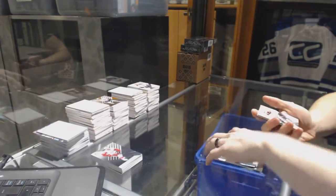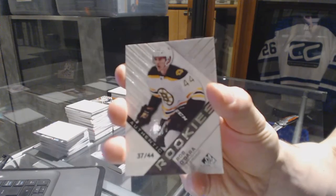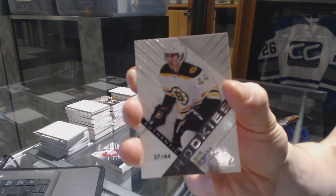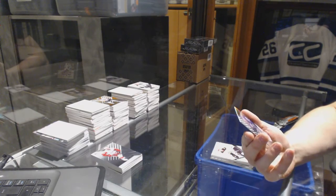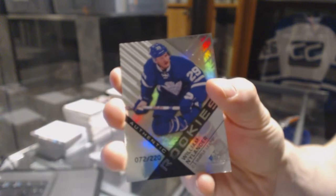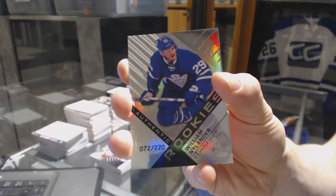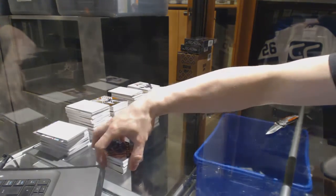Sweet, we've got a Rookie Card number 37 of 44, Rob O'Gara — 37 of 44 Rookie Card Rob O'Gara — and a Rookie Rainbow number 220 William Nylander. Rookie Rainbow out of 220, William Nylander. So there we go buddy, that's pretty cool! Thank you.